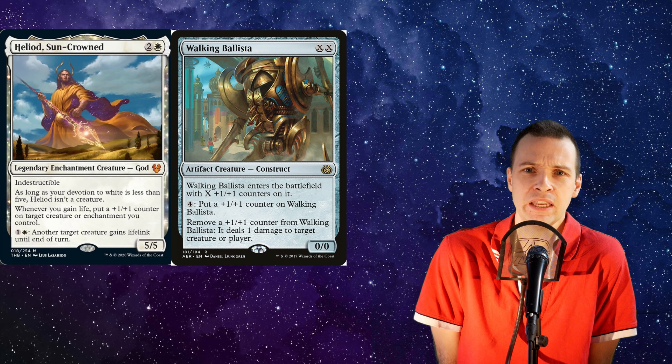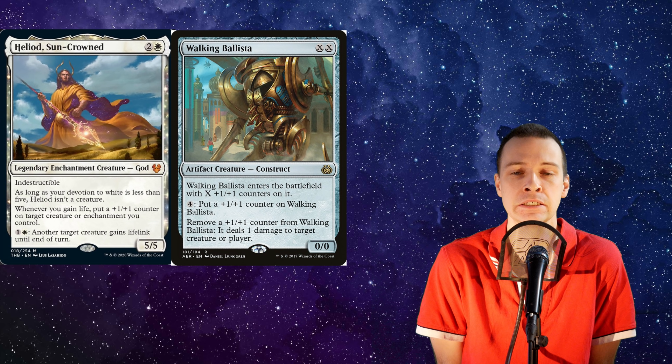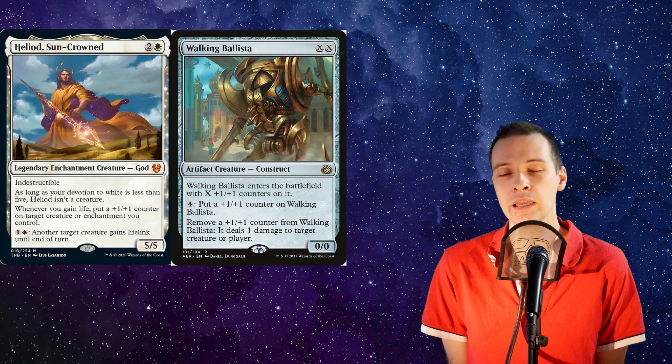But there's nothing casual about this sun god. He killed Elspeth — this guy means serious business. There is a card that goes by the name of Walking Ballista, and it's hanging right next to him.